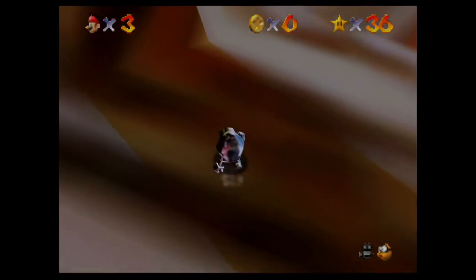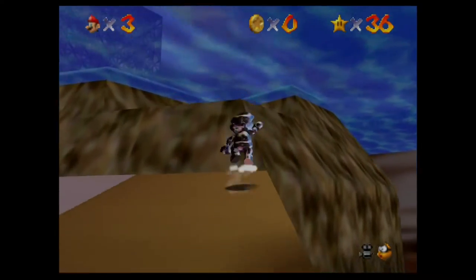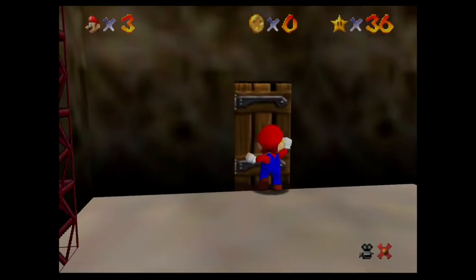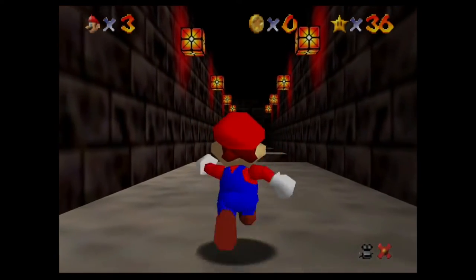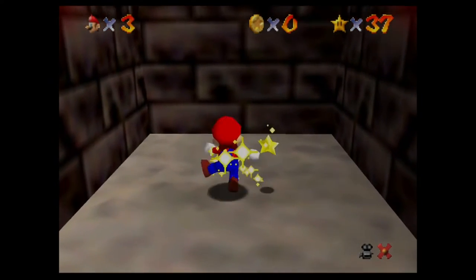Isn't that weird how he became his own Mario Kart character? Anyways, you just want to step on the underwater switch. You can't press that unless you're wearing the metal cap. And you get star number 37.